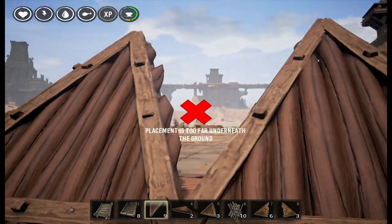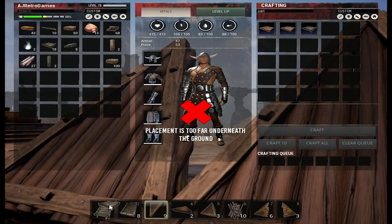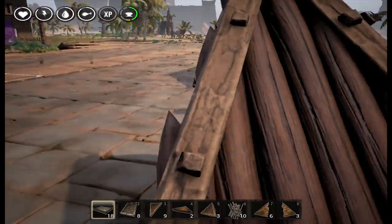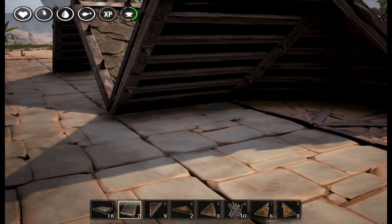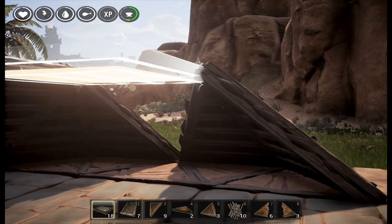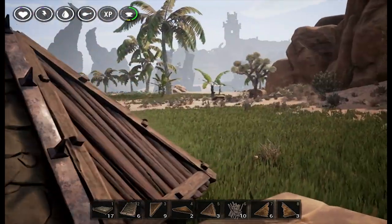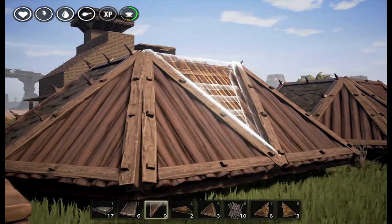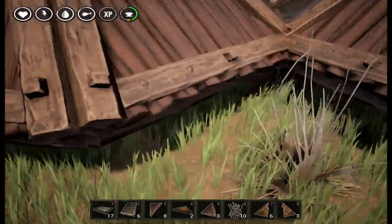It wants a roof to hook on to, so let me grab a roof. I need the roof to attach to something. It's not a bad thing to have all these pieces snapping together. Now we need the inverted piece — and bam, you've got yourself a nice little squared-off edge, which is what you want for a roof.